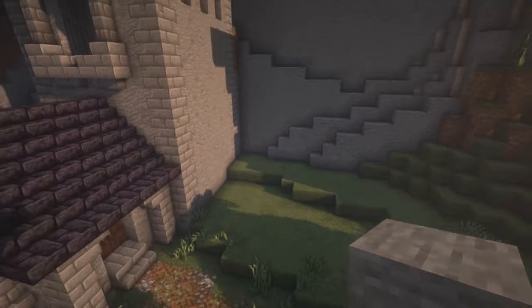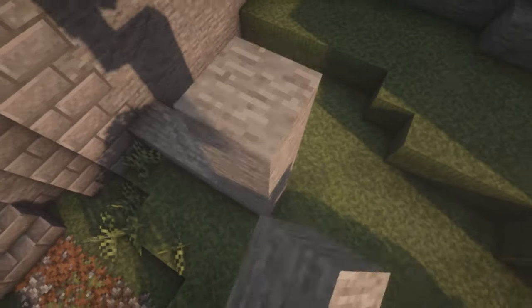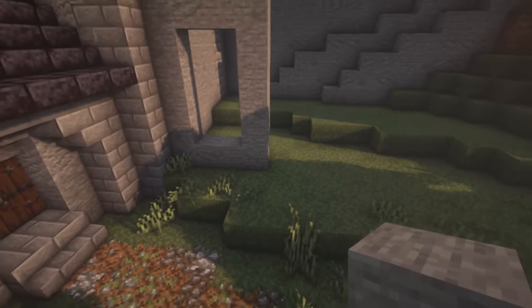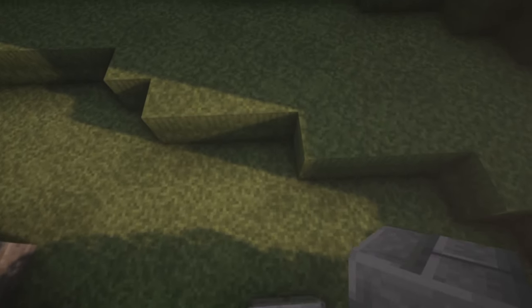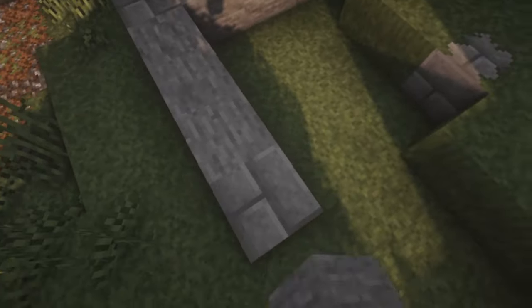Now we can start working on the next part. Start with a stone wall, one in from the rest, four wide and six blocks high, with a two-wide, four-tall window in the middle. Next build a tower here — it's a five by five square starting with stone brick in the corners and stone in between. Now let's start building the walls up.